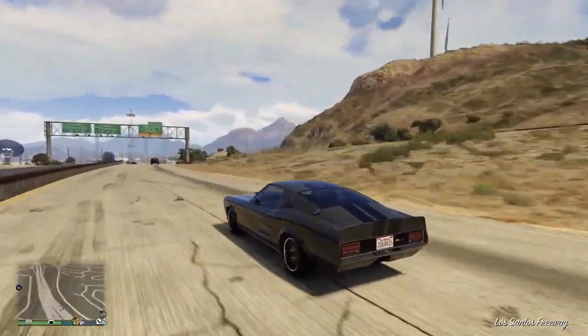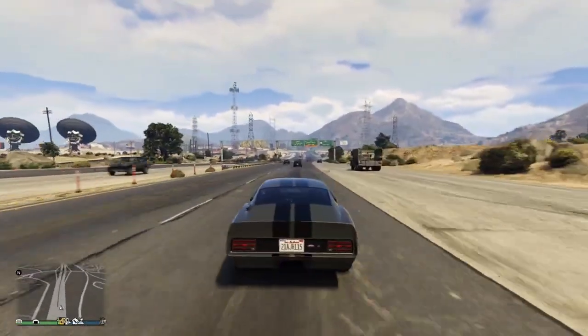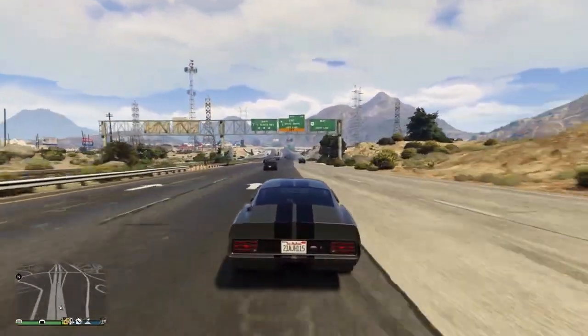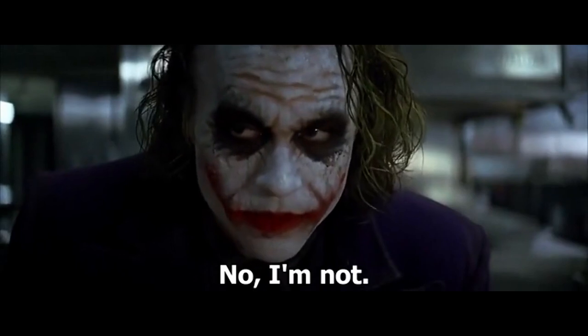Ellie. Ellie is largely based on the '67 Shelby Mustang GT500 built by hot rod royalty Chip Foose for the 2000 remake of Gone in 60 Seconds. Annoyingly, the Dominator would actually make a better Eleanor replica if it had the right options, but I'm not bitter.